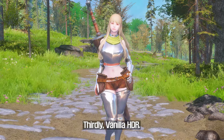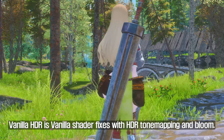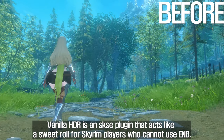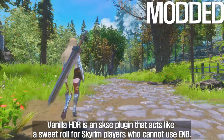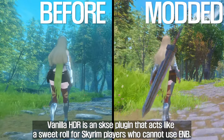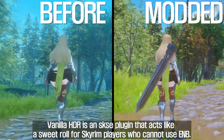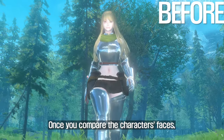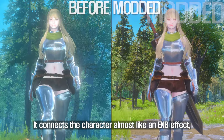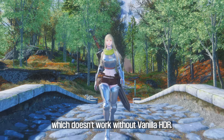Thirdly, Vanilla HDR. Vanilla HDR is vanilla shader fixes with HDR tone mapping and bloom. As a simple analogy, trying to compose Skyrim without ENB without Vanilla HDR is like drinking cola without carbonation. To that extent, Vanilla HDR is an SKSE plugin that acts like a sweet roll for Skyrim players who cannot use ENB. Once you compare the characters' faces, the effect of Vanilla HDR is evident — it renders the character almost like an ENB effect, which doesn't work without Vanilla HDR.